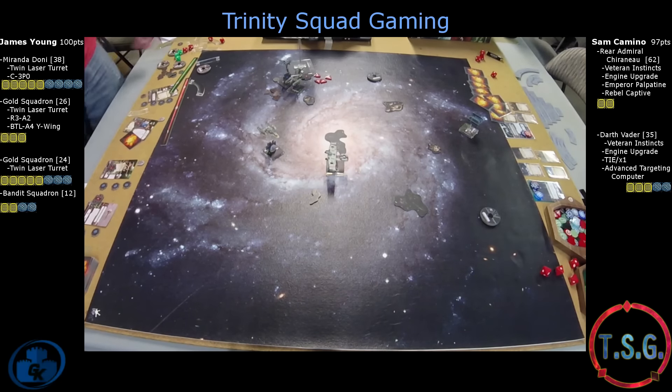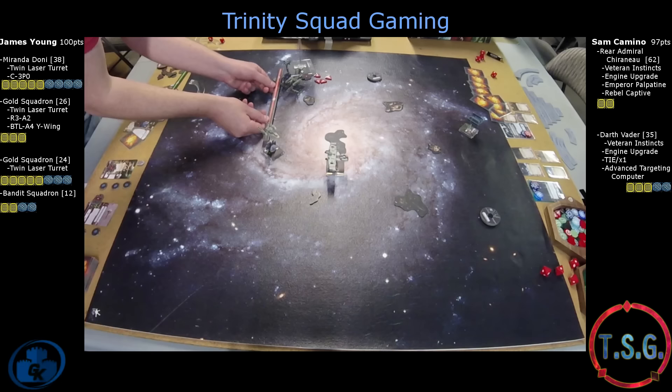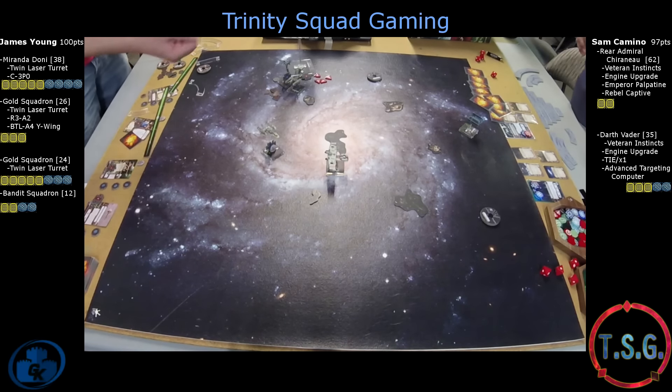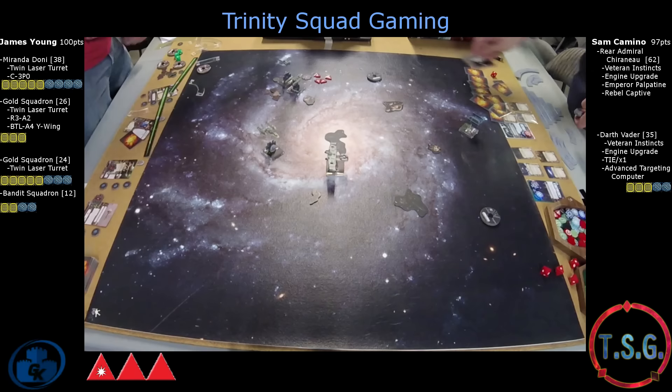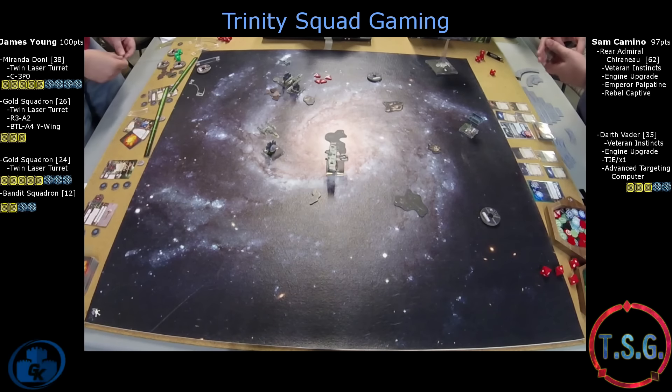Now we're going to see if this regular TLT has a shot. I think he barely makes range 3 — that's a range-3 shot with a TLT. This could be the end of Chernu. There's one damage — he needs a blank right here for Chernu to survive. Nope. Exactly one hit, no defense dice because it's a secondary weapon — that is a dead Chernu. That is painful.